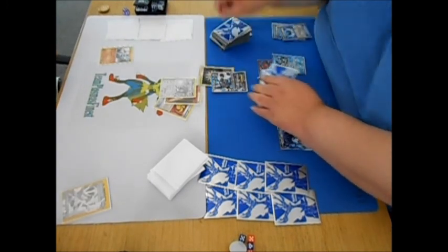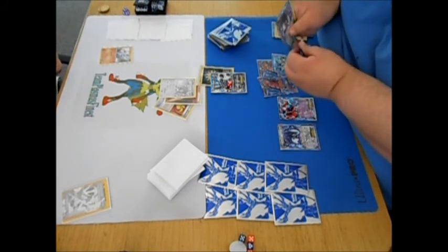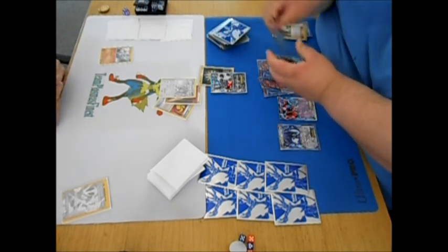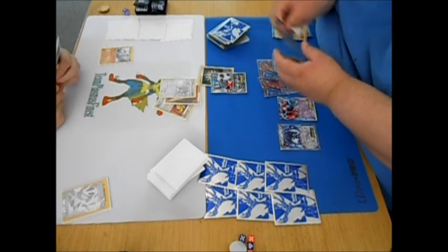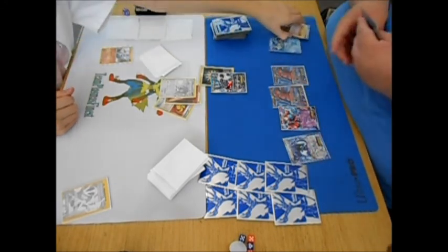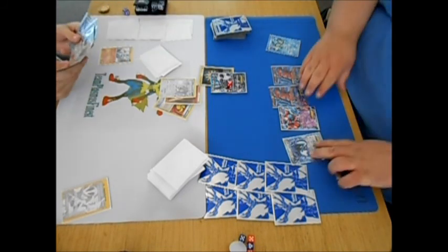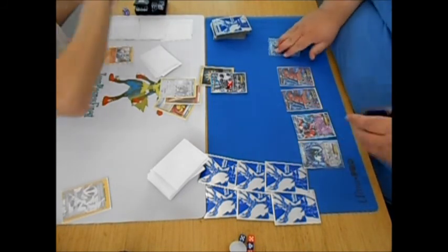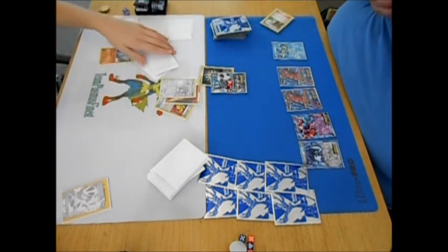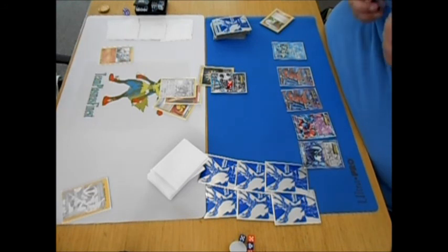In my head at this moment I'm thinking that Lucario is weak to Water. I found out later during the game that Lucario EX and Machamp are actually weak to Psychic. So later I'll figure out that Deoxys is actually my best bet. Right here I attached the Rainbow Energy and took 10 damage on myself.